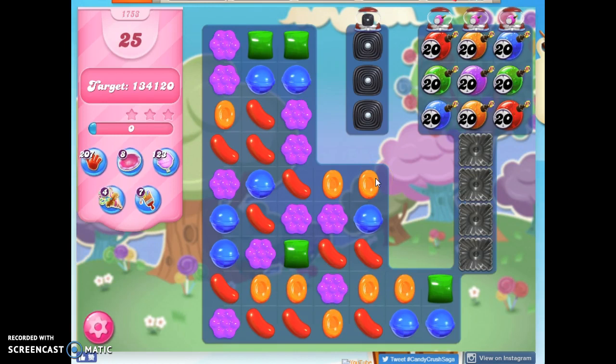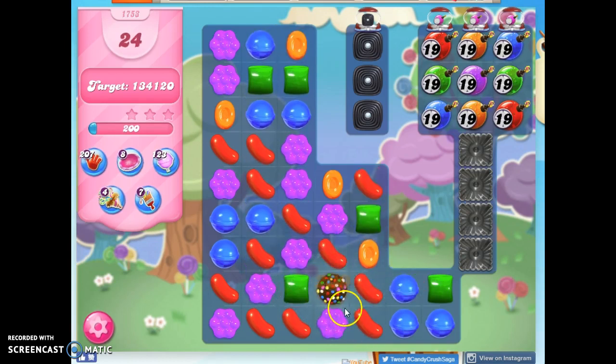I do know that the way to get points is: A, stay alive — so I want to stay ahead of these guys here — and B, make color bombs that I match with the color of the most prevalent ticking time bomb on the board. I've got two of everything except purple, so if I match this with anything except purple, that should work.